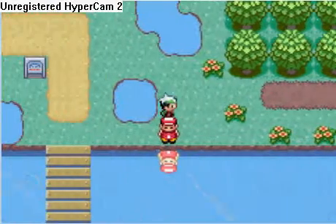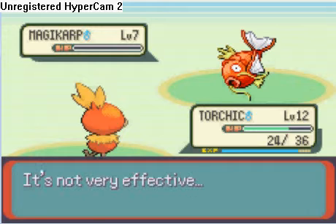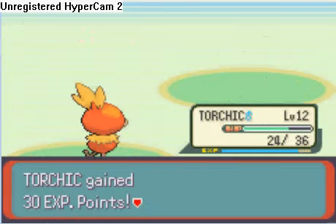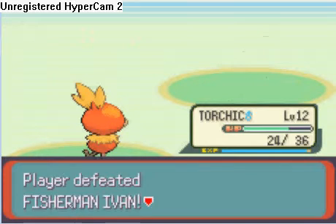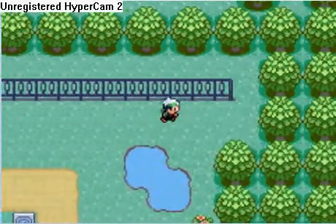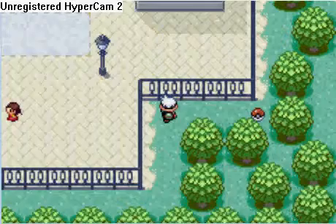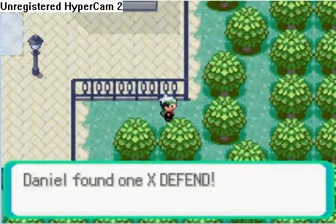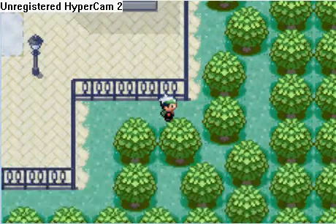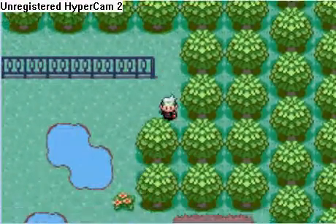This guy has three Magikarp, so we're gonna cut this battle out. Finished all that — this is very easy, that's why I cut this part out. Before you head into Westboro City, go into this little area. This is optional — you don't really have to. It's just an X-Defend; you can sell it and get some money. That's really all it's used for, because it's not really useful.